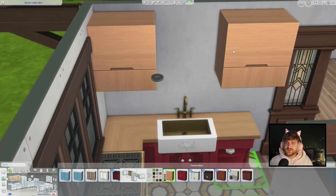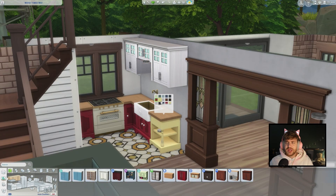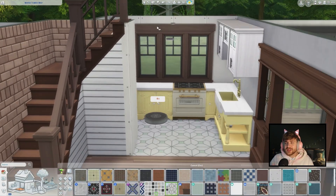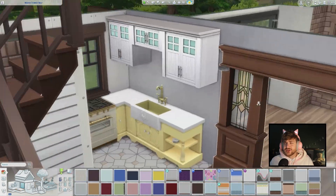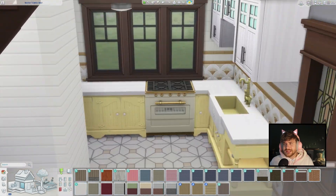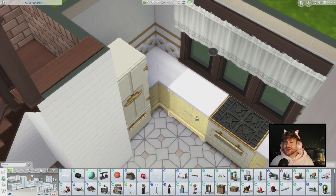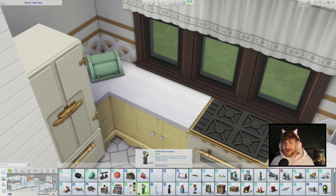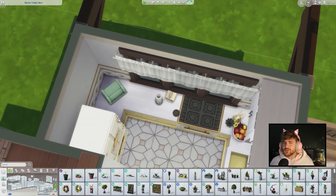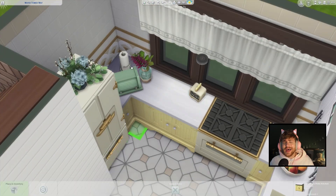I wanted these red kitchen counters but that changes to yellow — it was just a bit much. I do change the flooring as well. You can see we go a little bit more into a muted tone. I add this beautiful tiling that came with the High School Years pack. We finish that off with some curtains, a bread basket, a timer — we just go ahead and clutter everything. We just have to clutter everything to make this look like somebody's living here and they enjoy living here.